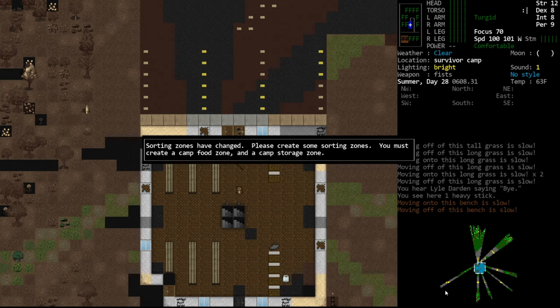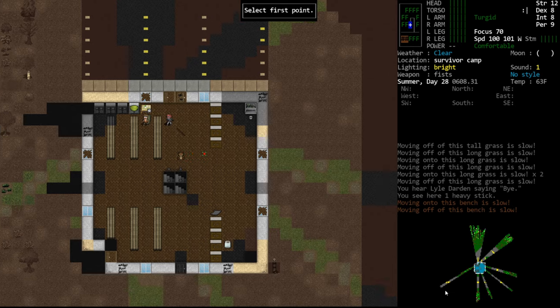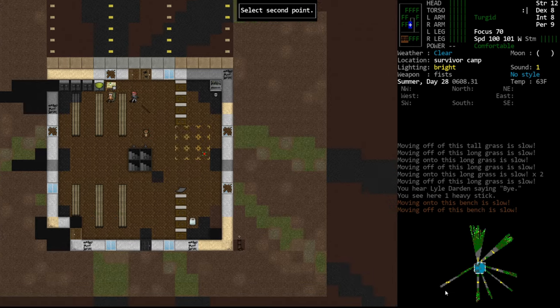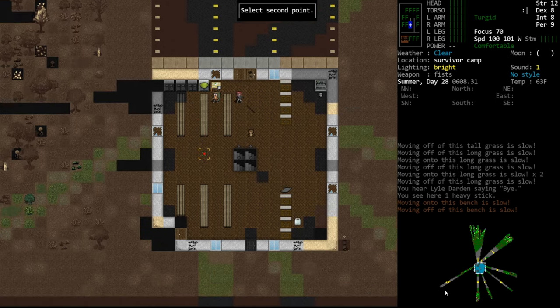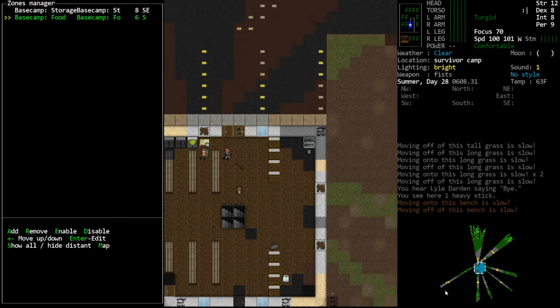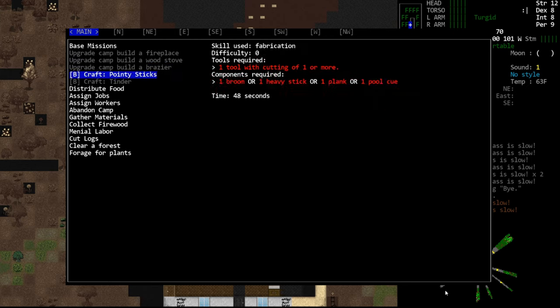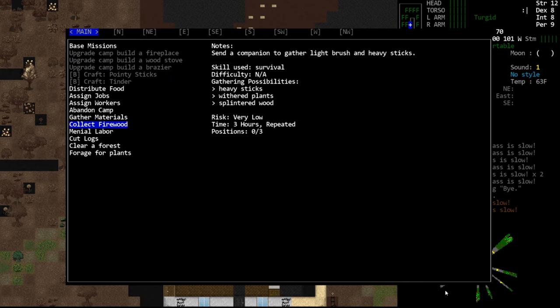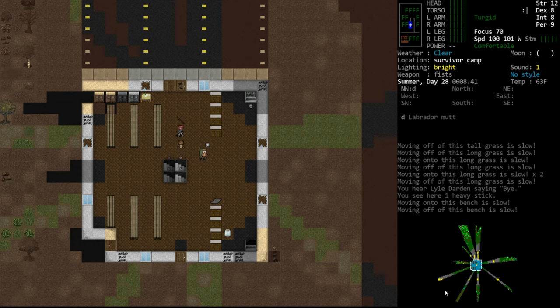Sorting zones have changed, please create some sortings. We want camp storage. I assume it builds things in the building so these may get overwritten by facilities as we go. Build, fireplace, brazier, menial labor — so we can do the same things we could do before. I really thought we'd have to start with a bed and braziers like we did in the other ones.